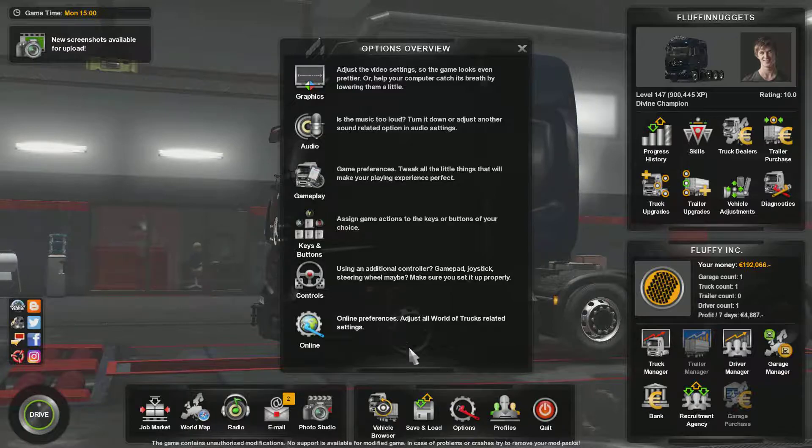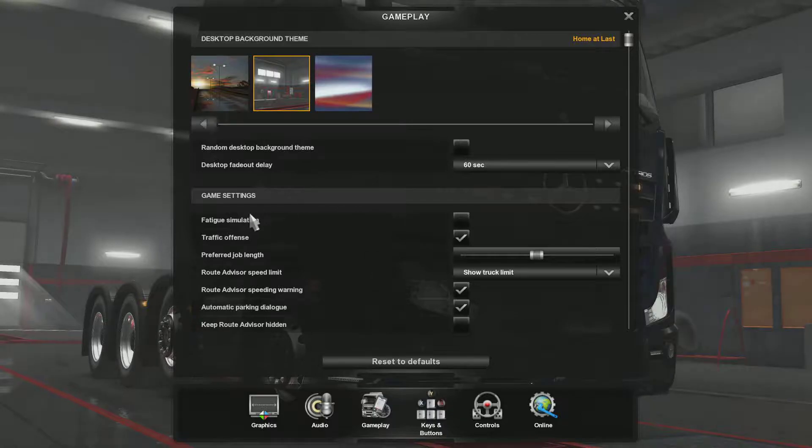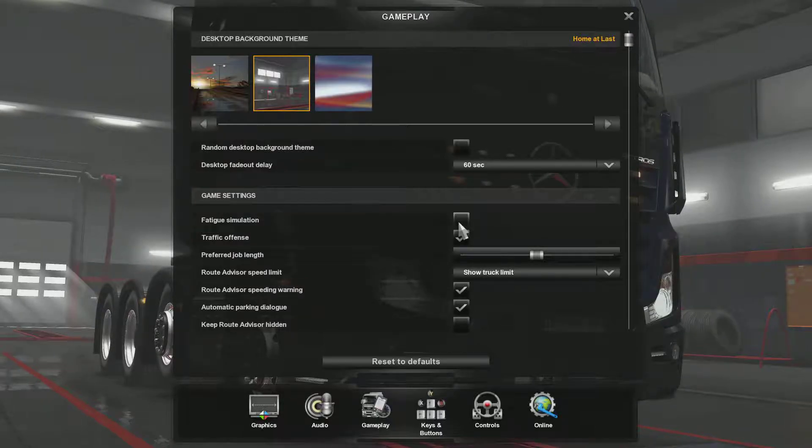You want to open your options, go to Gameplay, and then Fatigue Simulation. Uncheck that — it will be checkmarked, but I already did it.